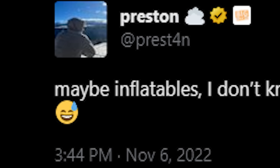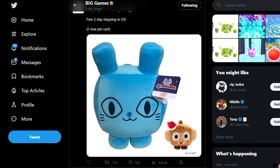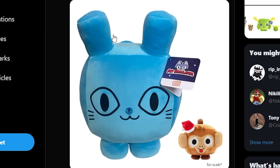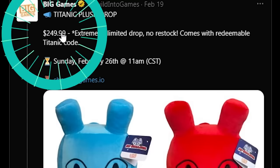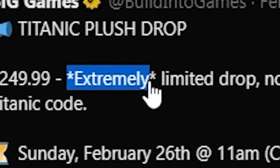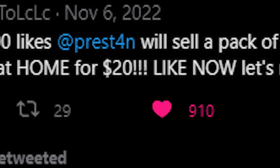He said maybe inflatables, as he didn't know how the shape would work with a balloon. Fast forward many months later, these came out. They were a titanic balloon — a huge titanic plushy balloon, even with the balloon nose. They came in blue and red. They were $250 each and they were extremely limited, a lot more expensive than the $20 balloon blow-up that I suggested.